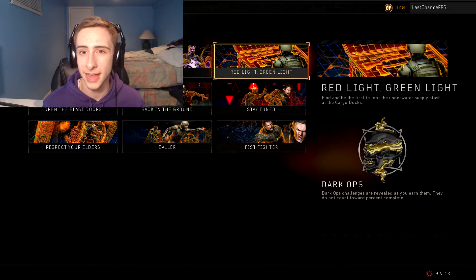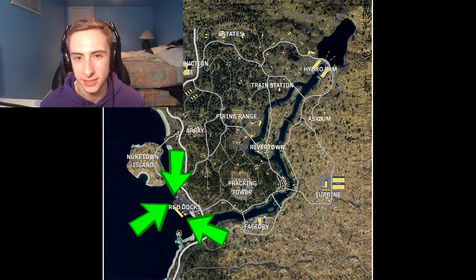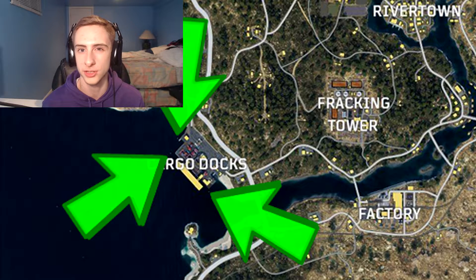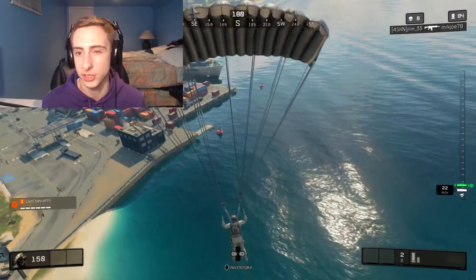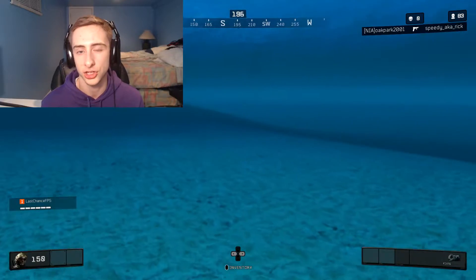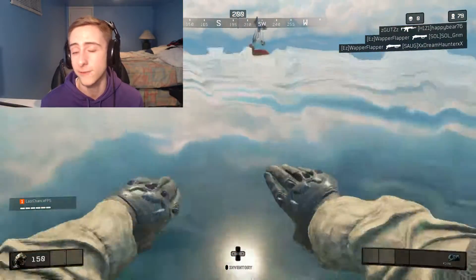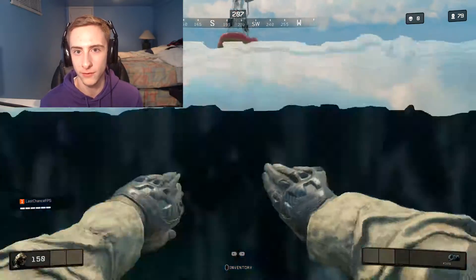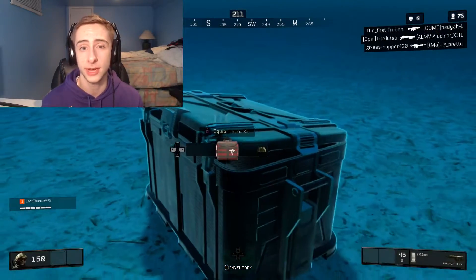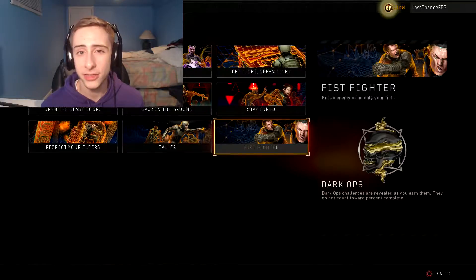The seventh dark ops challenge is called Red Light Green Light, and the description says to be the first to loot the supply crate at the Cargo Docks. Land at the Cargo Dock location and look for one of three buoys — two on the northern side of the parked ship and one on the south side. Look for a single crate underwater at the bottom of the shore floor, directly under a buoy. Be the first to open it and collect the loot to complete the challenge. The hardest part is just beating other players to it.